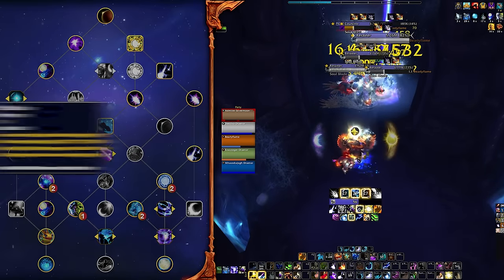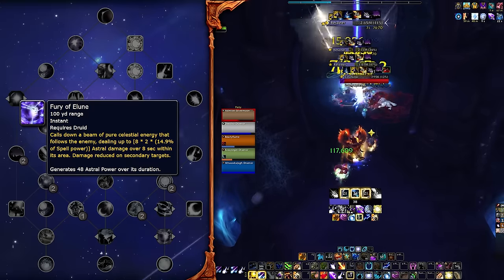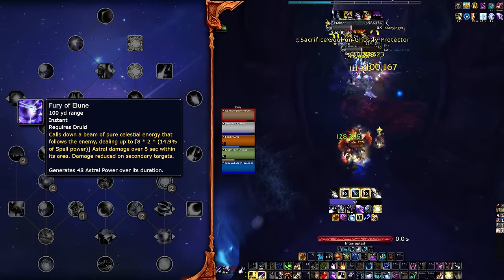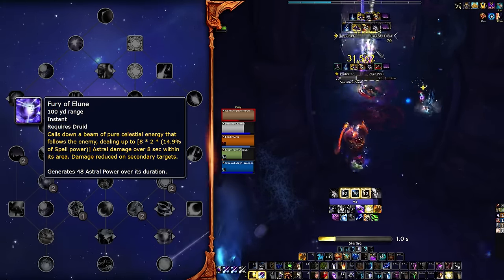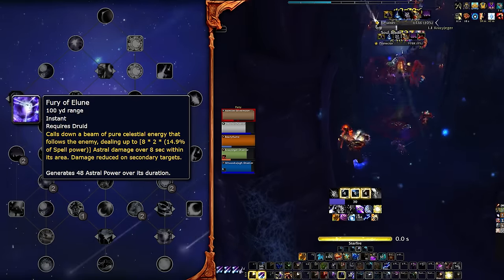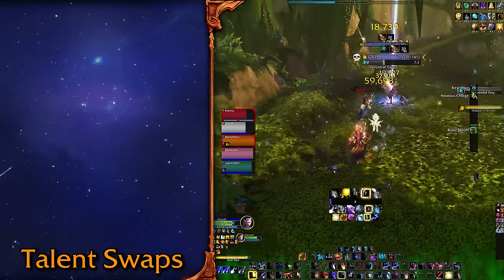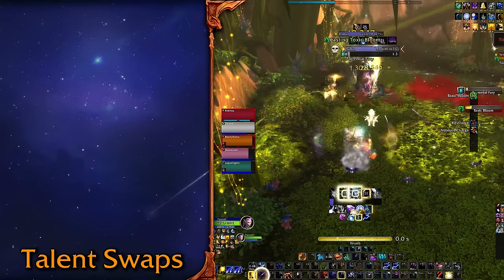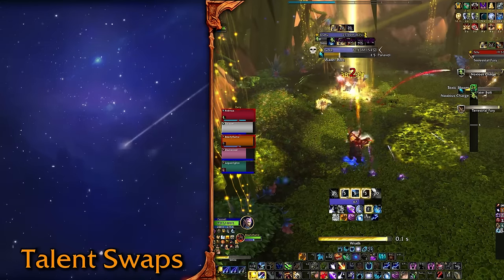That's why I recommend you take Fury of Elune here as the identity of this build, since you can play Full Moon, Mushrooms and other things as well. Fury of Elune with the capstone to buff it will give you more upfront damage and general AoE. For bosses, it's less than taking its New Moon counterpart, but it will create a much more pleasant experience to run dungeons and even play it in raids on AoE by swapping Fury with New Moon. I will make a short note about talent swaps if you want to optimize your builds a bit more, but know that this is not mandatory unless you are pushing Mythic Raid or keys over 22s or 23s, so don't stress too much about it.